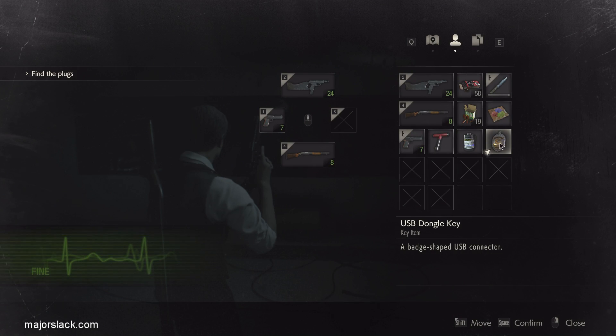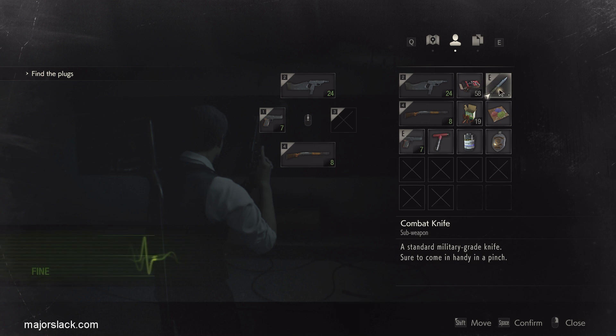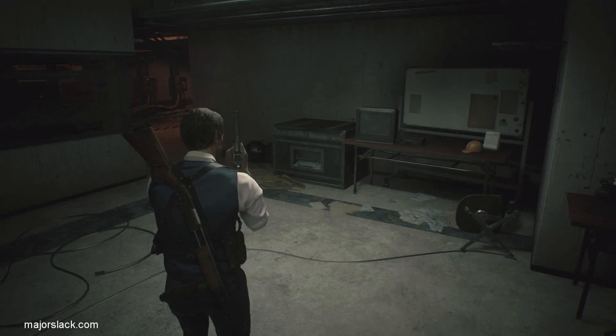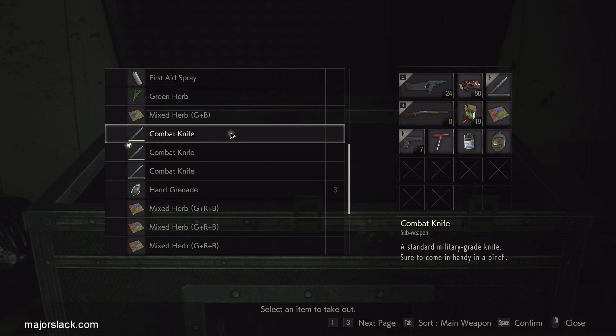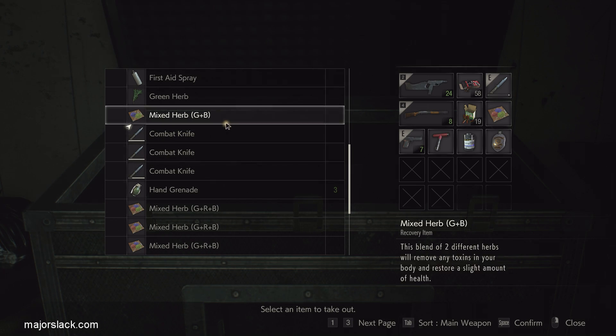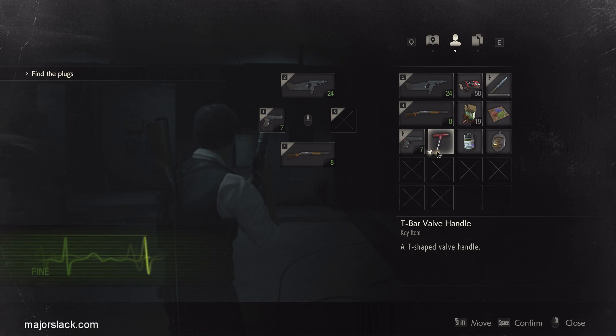Bring along with you the USB dongle key, a GRB mixed herb for the sewer sucker attacks, and a burnt out combat knife. Bring a burnt out one - if you've been following my walkthrough you should probably have lots of combat knives by now. You might also want to bring the T-bar valve and the roll of film, but that doesn't matter because we're going to encounter an item box later on before we need those items.